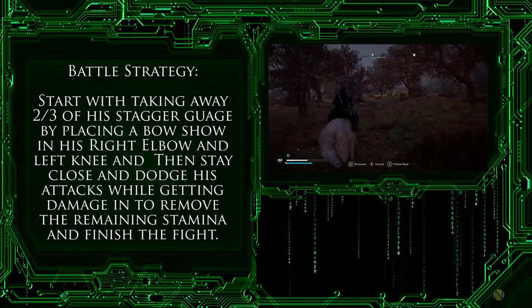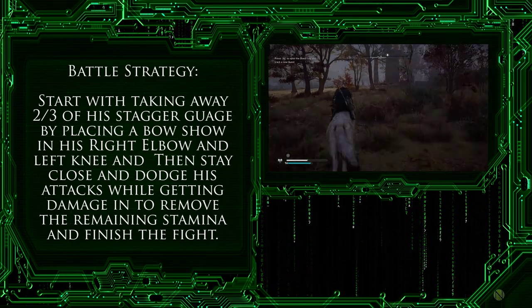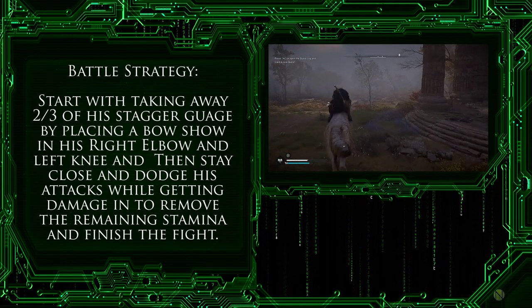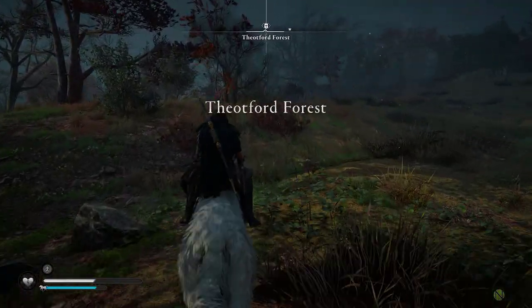In regards to battle strategy: start by taking away two-thirds of his stagger gauge by placing a bow shot into his right elbow and left knee, then stay in close and take away the remaining third of his stagger gauge and finish him off. This particular battle example was aided by a whole bunch of adds that popped out of the bushes at the last minute. Let's see how this goes.